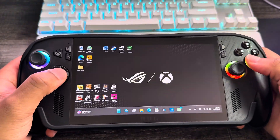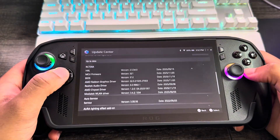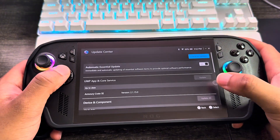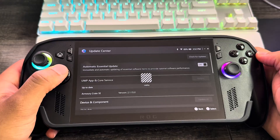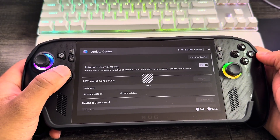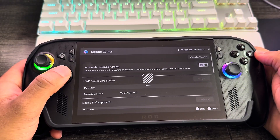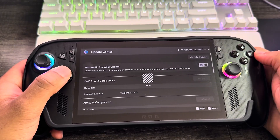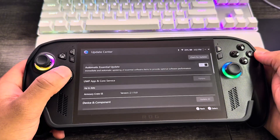To install this update, go into Armoury Crate, go to Update Center, and check for updates at the top to make sure everything's up to date. If a game falls short of the target FPS, the profile is designed to boost and reach the FPS target, which will also decrease battery — but it's a balance. If the game is performing above the target FPS, the profile is designed to limit the FPS to save power.